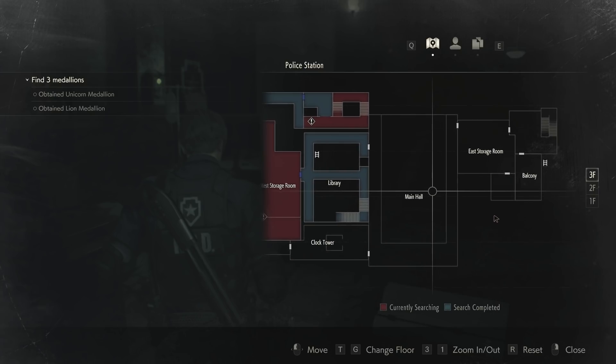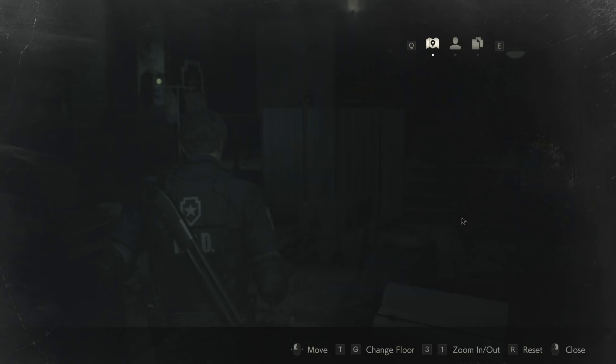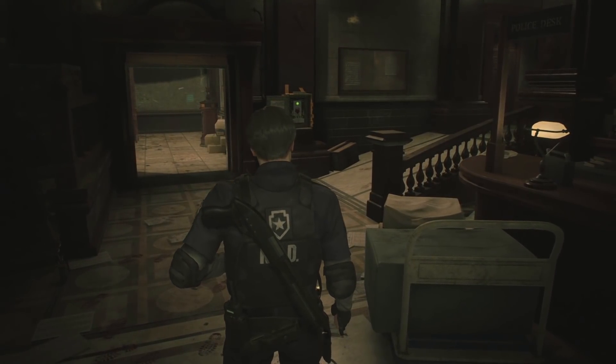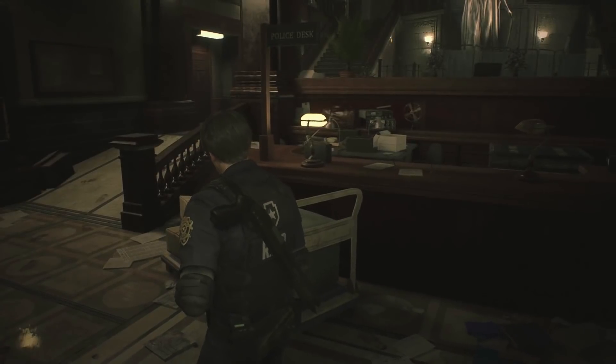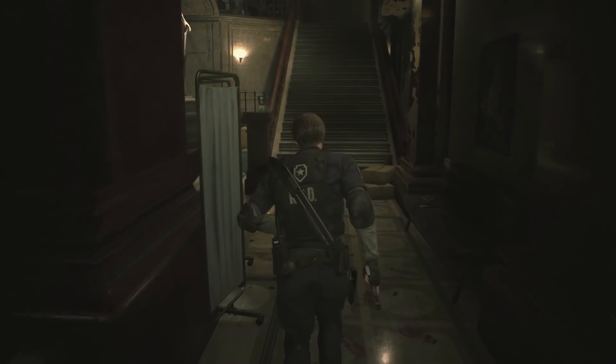I'm trying to figure out how we get to that side over here, because if we look at the map again, this east office - I don't think we've been in there yet, and we have ways to get over to that area. It's just up the stairs and around and stuff, so I think we're going to try that.